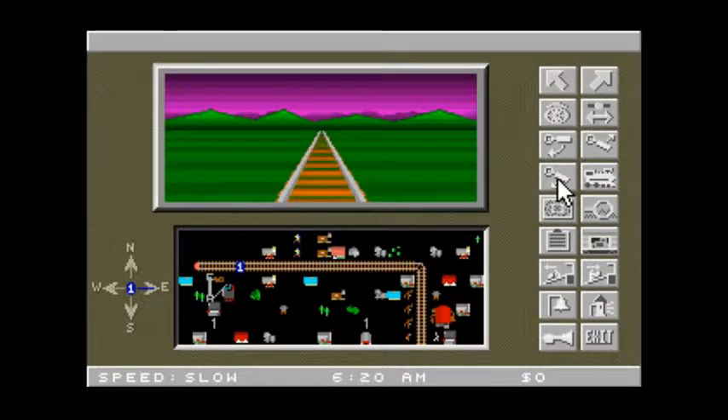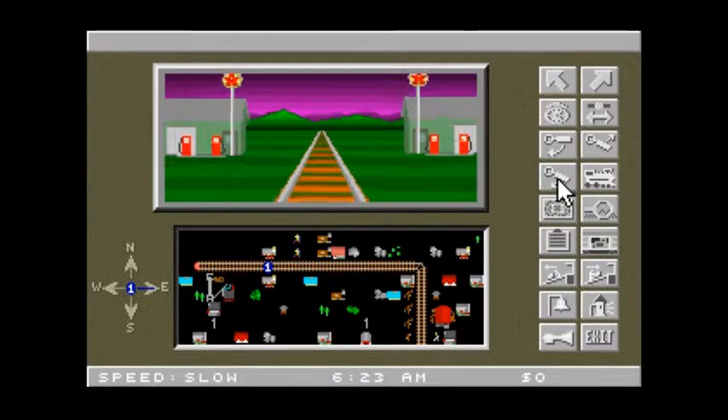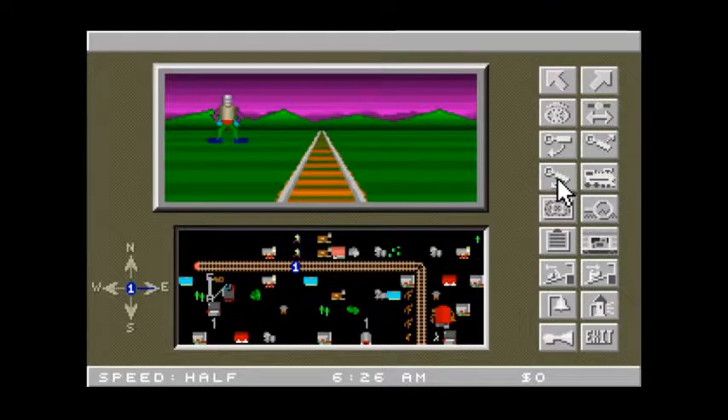None of this is realistic, but it's a game. It's not a simulator. So it's early in the morning, so you have the purple sky. Two gas stations next to each other, which of course is a result of the magical scenery placement.